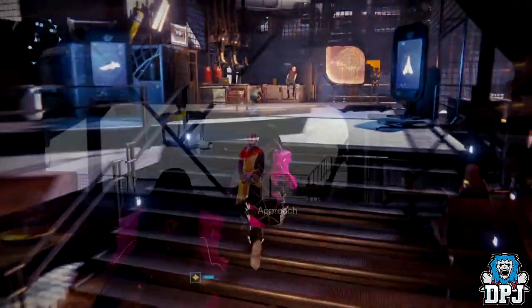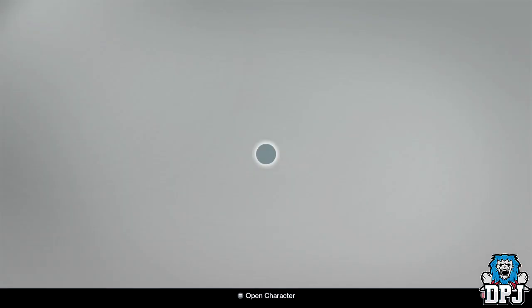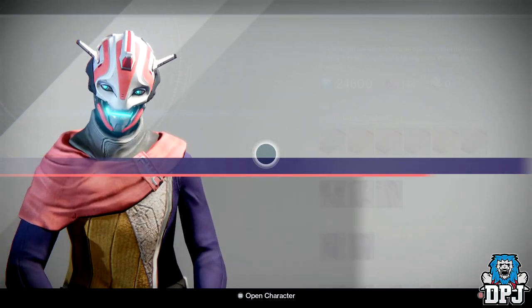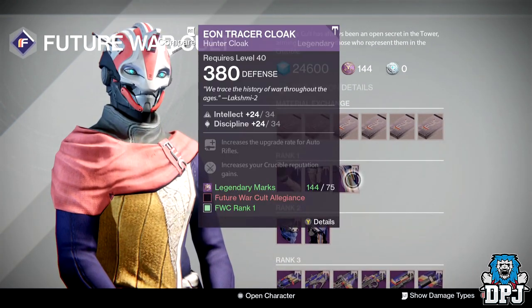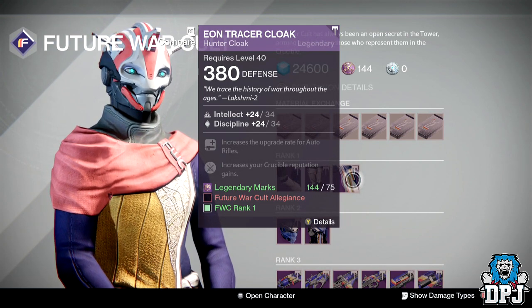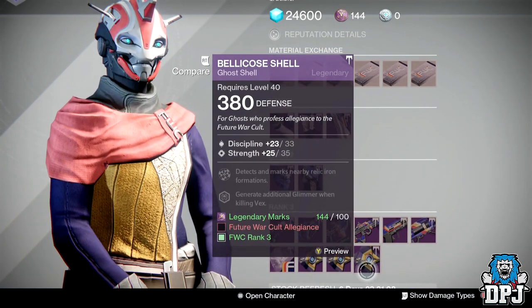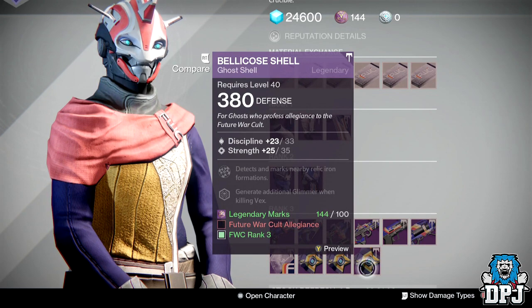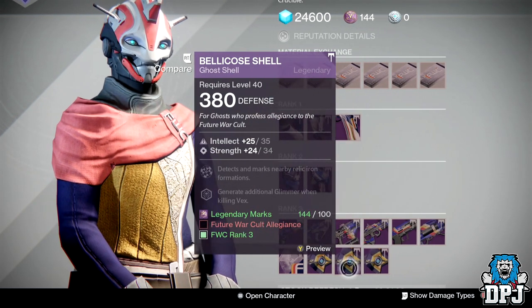Okay guys, so we're at Future War Cult, and guess what — another week of being bad. There's nothing great here weapon-wise, but there are a couple of Tier 12 compatible pieces of armour. We've got this class item which is Tier 12 compatible and Intellect Discipline. We've also got two ghost shells — one being Discipline Strength and the other Intellect Strength — both Tier 12 compatible.